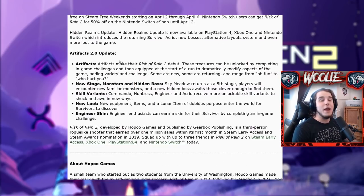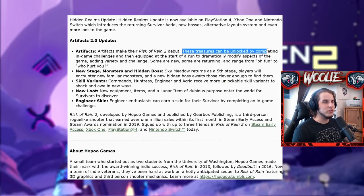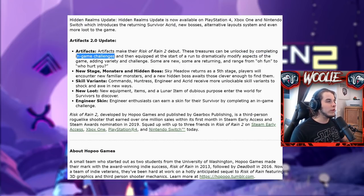Now here is the Artifacts 2.0 info. The specific thing I want to cover is this sentence: 'These treasures can be unlocked by completing end game challenges and then equipped at the start of a run.' You could read this one of two ways. First, they'll be in the game and challenging to unlock — like in the first game where you traverse the map, find secret areas, and they're kind of hidden and tucked away.